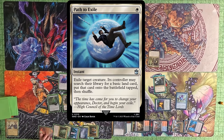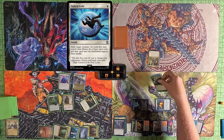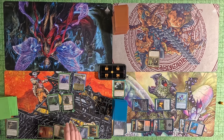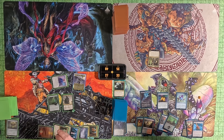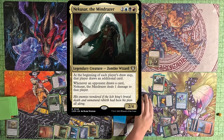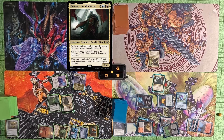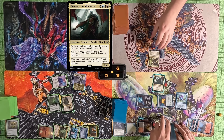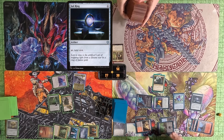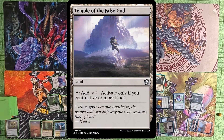I then pass to Tommy. Tommy plays a Traxa and then Path to Exiles my Commander. I search for basic lands. I do my Mana Crypt trigger and win it. I then cast my Commander again for like the third time this game. I then play a Sol Ring. Then pass to Tommy.